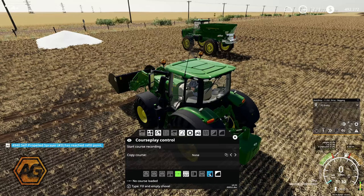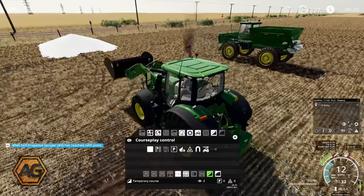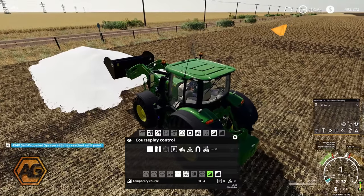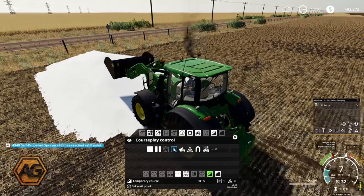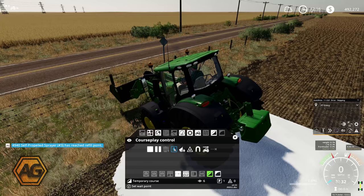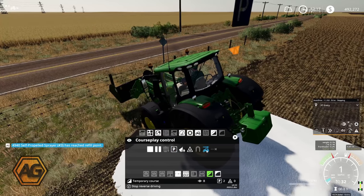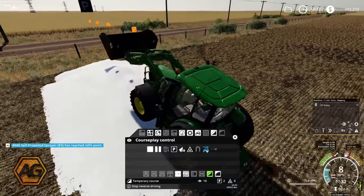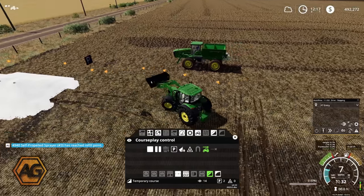We're going to use the 'Fill and Empty Shovel' mode down here in Courseplay. We click on there and basically we have to record a course for what we want the tractor or loader to do. We're just going to start by recording first. I'm not going to use the bucket yet - what we're doing first is defining where our fill point is. We drive along here and put a wait point. That wait point defines the entry or the start of whatever it is we're loading from - whether it be a silage bunker, a manure pit, or a loose product. Then we put one at the end which defines the back of it.